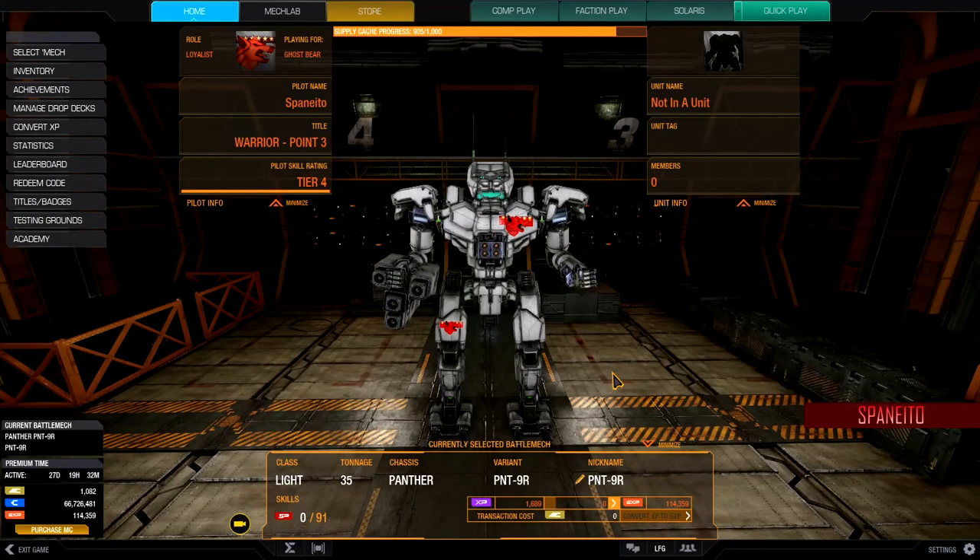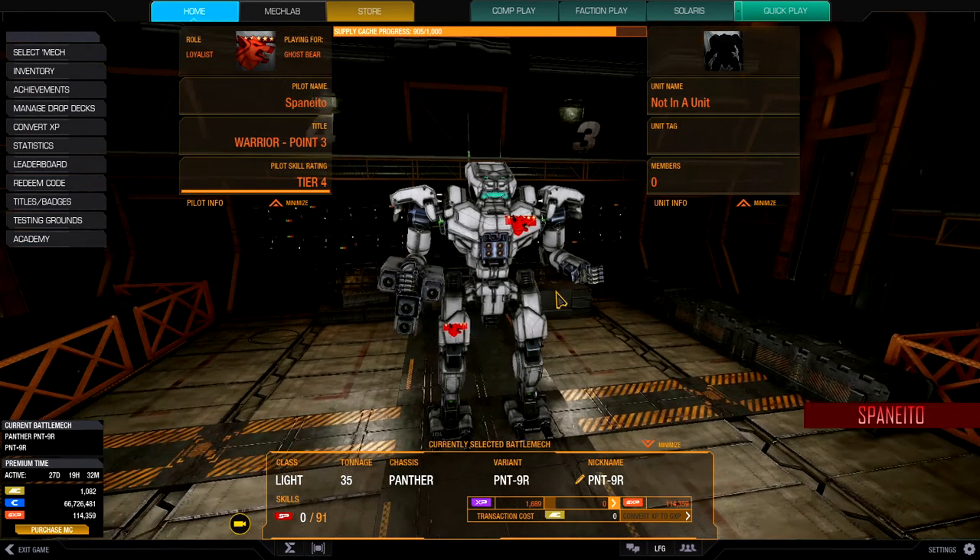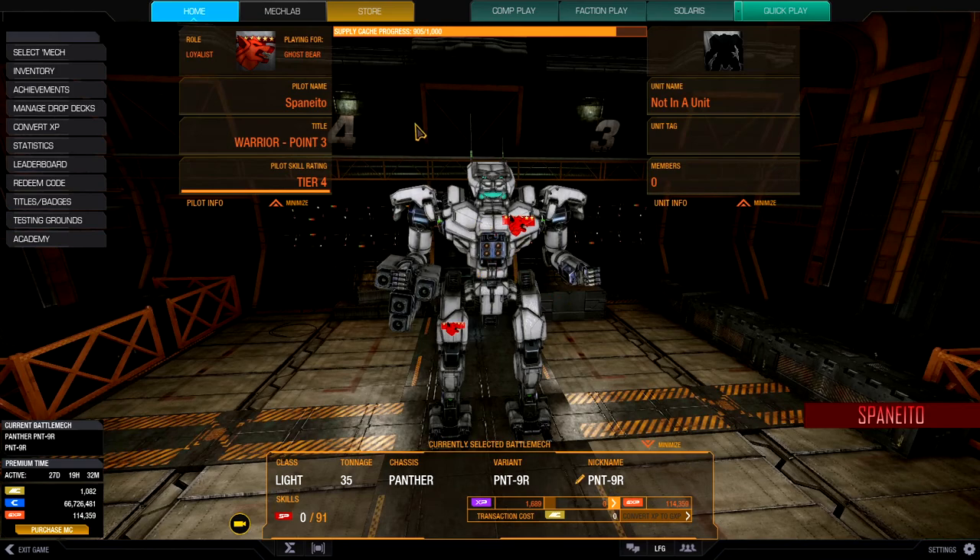Here is the Panther. I've changed out the camouflage to the Clan Wolf Grey colors, and of course I installed one or two of my decals here. I have four ER small lasers, and I have my SRM4 located in the center torso.